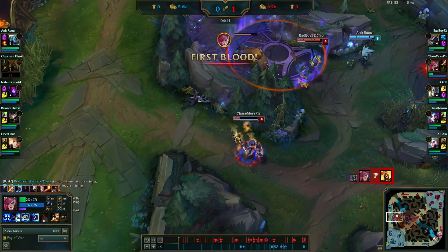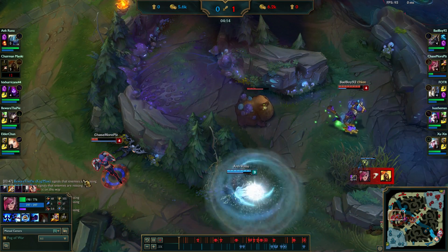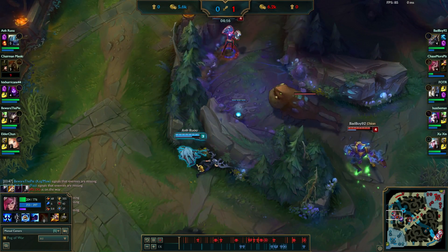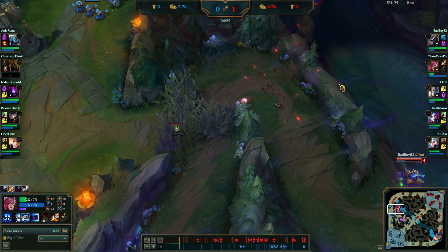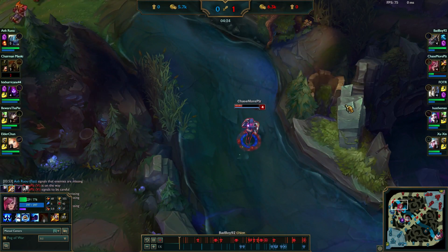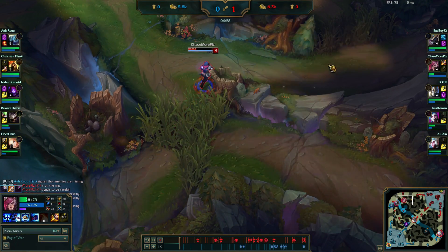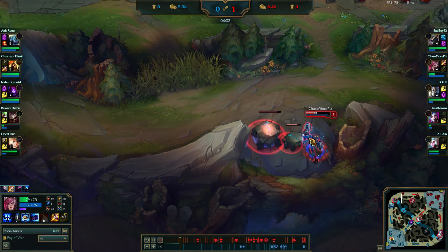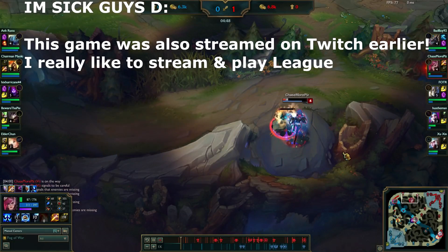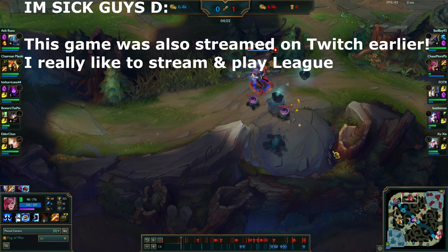I ended up flashing - that's good because I flashed trying to secure the kill, and I also flashed away from Fizz who doesn't have flash. That's something you want to keep in mind. I was able to safely get out of there. Knowing the matchup is something you can do as you play more Vi. If you play a lot of games against these champions you'll learn their patterns. You can also subscribe to my channel - I make a lot of guides and informational content.